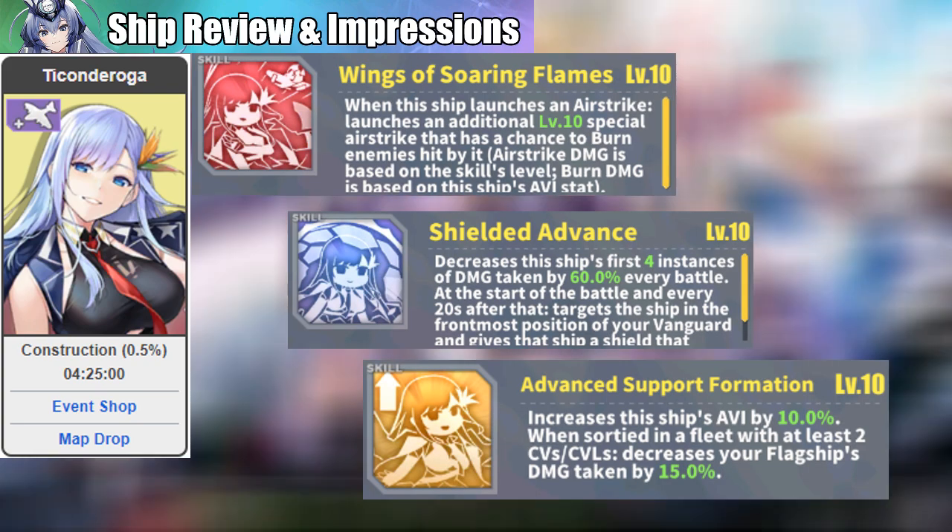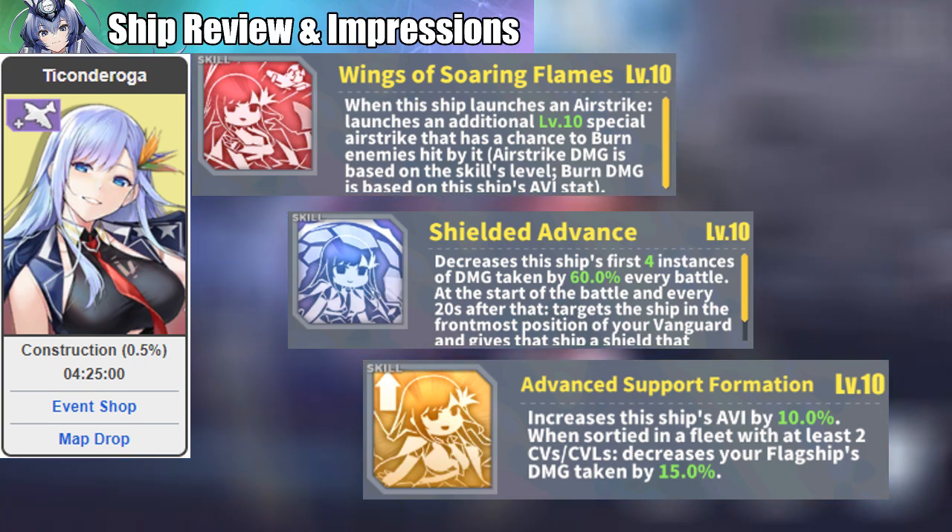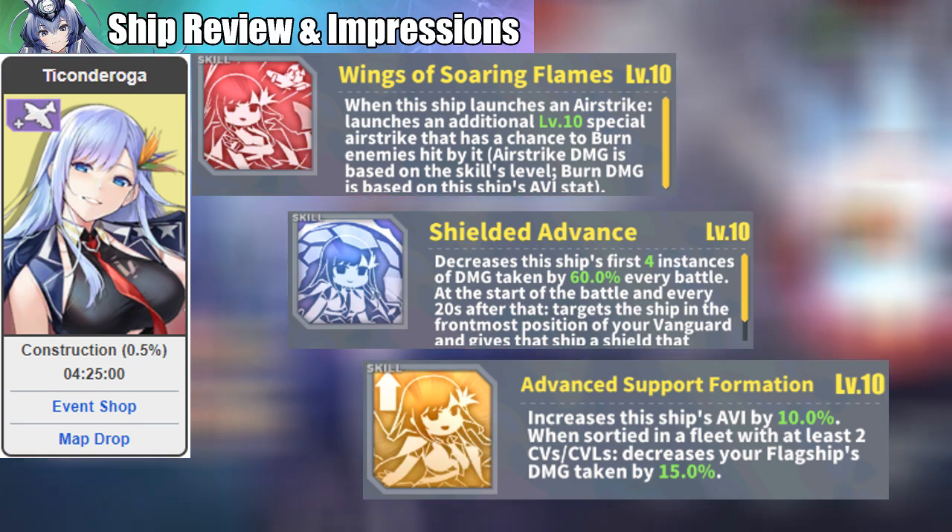Ticonderoga's skills are straightforward and strong — an additional airstrike and aviation boost just like her sister, plus additional tankiness and a shield for your frontmost vanguard.